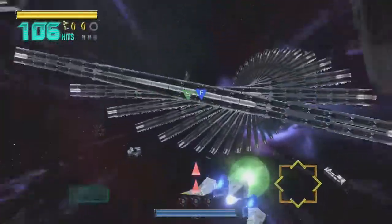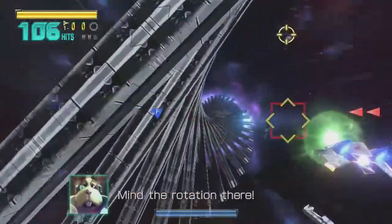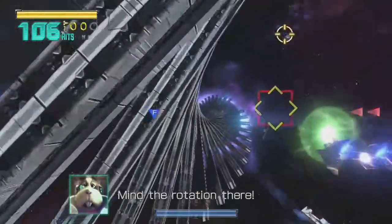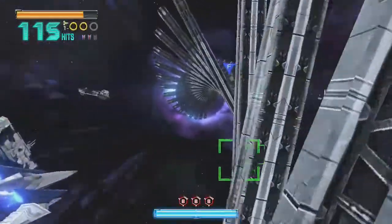The third medal is in the part with the rotating bars. To make it appear, you have to make sure you go RIGHT when you enter it, and it'll appear in the middle of the section at the break between the two halves of rotating bars. Get ready as soon as you see the brake coming up and use the brakes, as this one is pretty easy to miss otherwise.